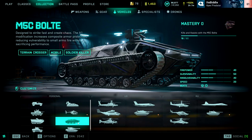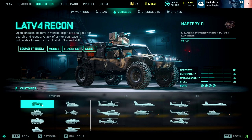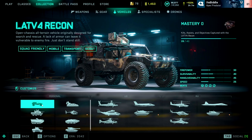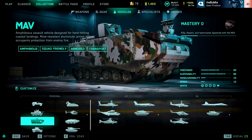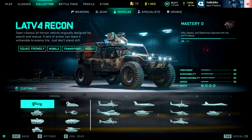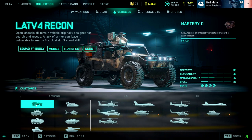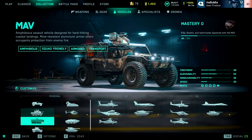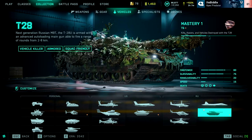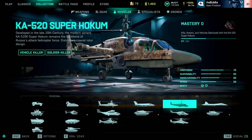Each vehicle has different attributes. The Recon is squad-friendly, mobile, transport, and scout — fast and nimble, getting around quickly, but lightly armoured. Even small arms fire from SMGs or LMGs can take the driver out, and it can't take many hits from explosives. Whereas the MAV, M1A5, or T-28 can take a lot of damage and rockets. Depending on what role you want to play, choose your vehicles wisely. Sometimes you need a nimble vehicle to rush behind enemy lines and get your squad spawning there; other times you need a heavy tank to pin down enemy vehicles and keep them off your infantry so they can push up.